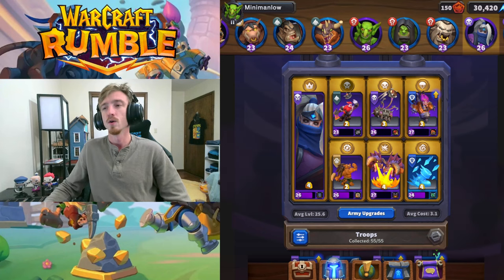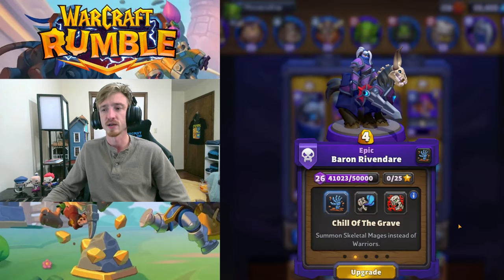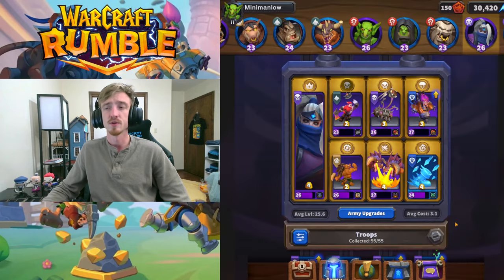We have Baron here with his Chill of the Grave talent where he summons Skeletal Mages. This allows you to apply constant pressure to the enemy's base while also sending Skeletons across the middle and controlling that. It controls the gold in the middle. It's very good against the spell-based decks right now because they really have to spend their spells to clear units, and while you're producing more, it makes their decisions harder and gives you free units to apply pressure to the base.